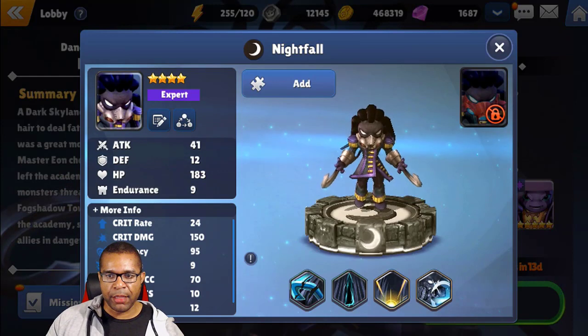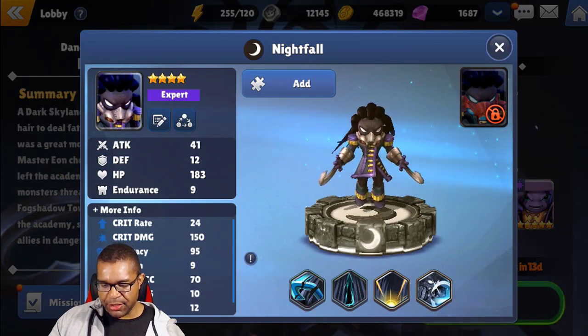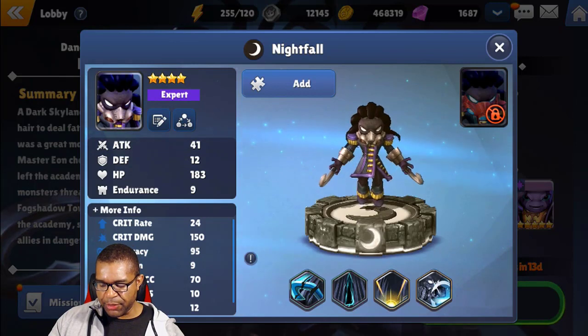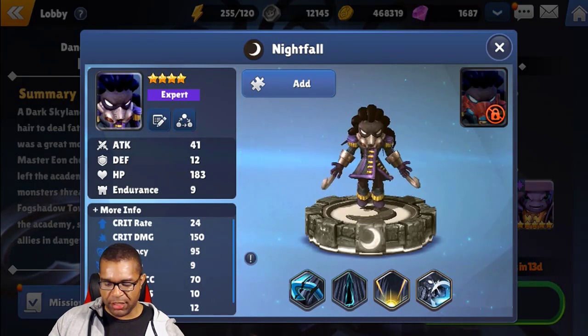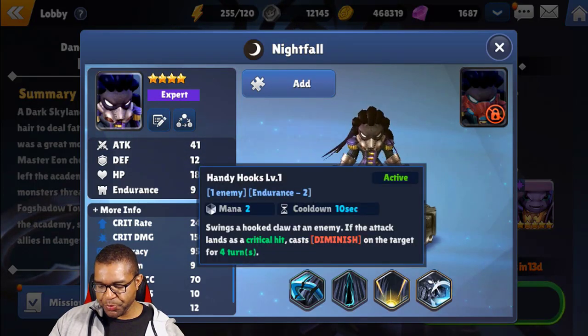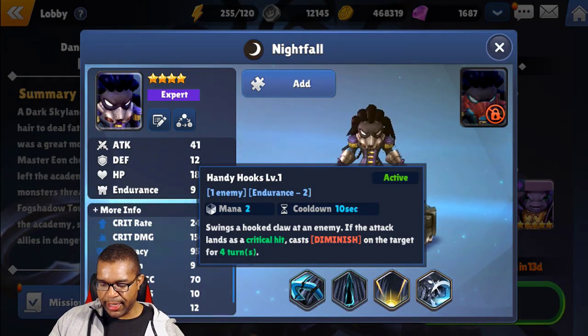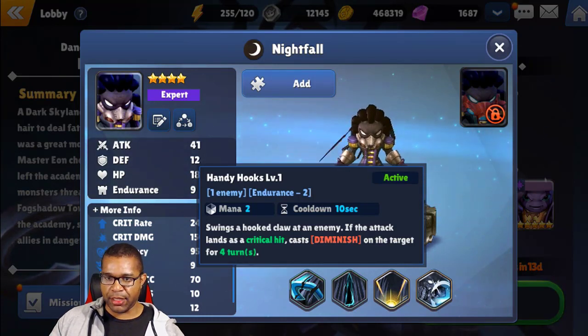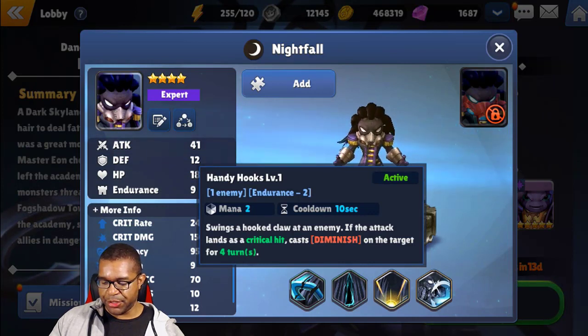Nightfall, the Dark Element Skylander. This is going to be an expert, so we're going to be sitting with 9 Endurance. He has two different abilities in addition to a passive and a leader skill. The first skill we're taking a look at: Handy Hooks. It's going to swing a hook claw at the enemy, and if an attack lands as a critical hit, it'll cast Diminish on the target for four turns, which is actually a pretty high counter compared to some of the other units with the Diminished ability.